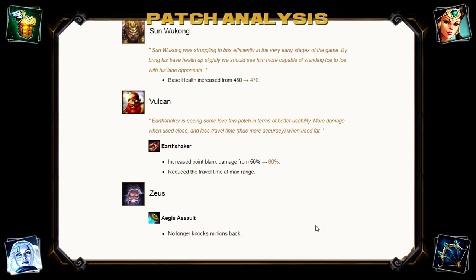Zeus's Aegis Assault no longer knocks back minions. I didn't play Zeus much, but I heard people talking about how throwing down the shield would knock minions back, which was annoying. So that's a nice quality-of-life fix for Zeus players.